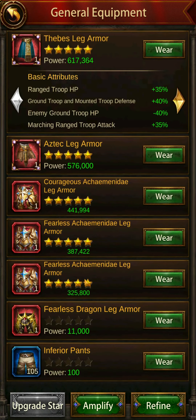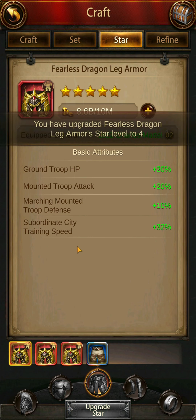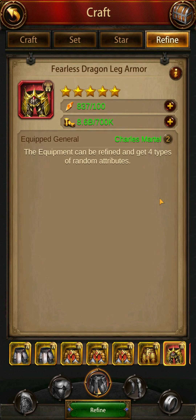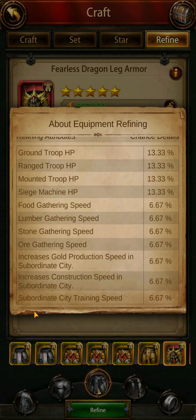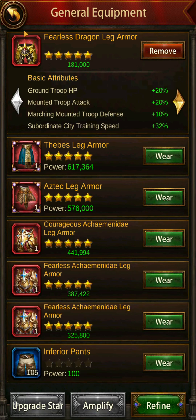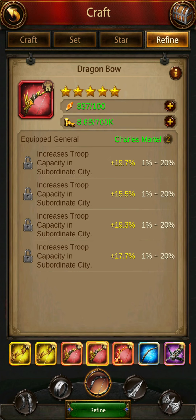I'm going to put on the fearless dragon leg armor. You want to upgrade its star to maximum level, and automatically you can see it's at 32%. If you refine this, you can get up to 20% for each of all four refines of subordinate city training speed — you can see it's one of the options right there. When you refine this all four times you can get an additional 80%, and combined with the base 32%, that brings it up to about 112%. Achaemenida or Aries gear refined four times will only give you 100%, so the dragon leg armor gives you more from refines and costs fewer refined stones.